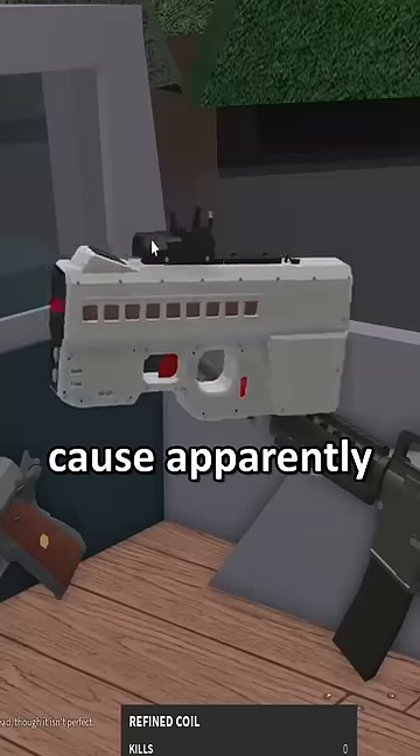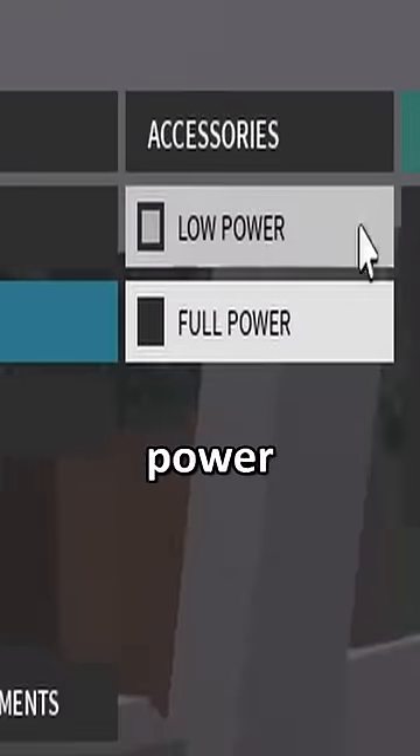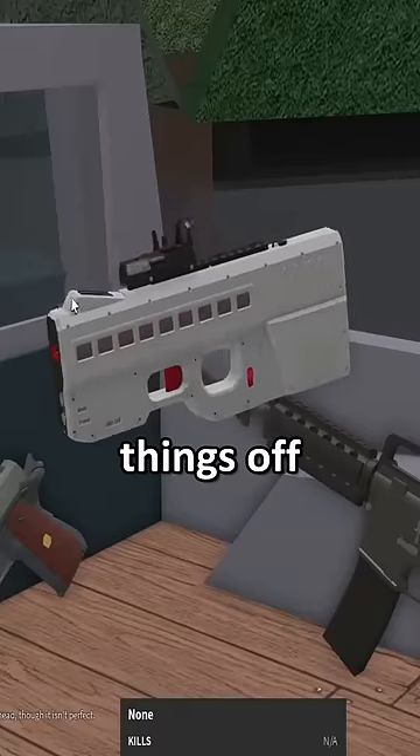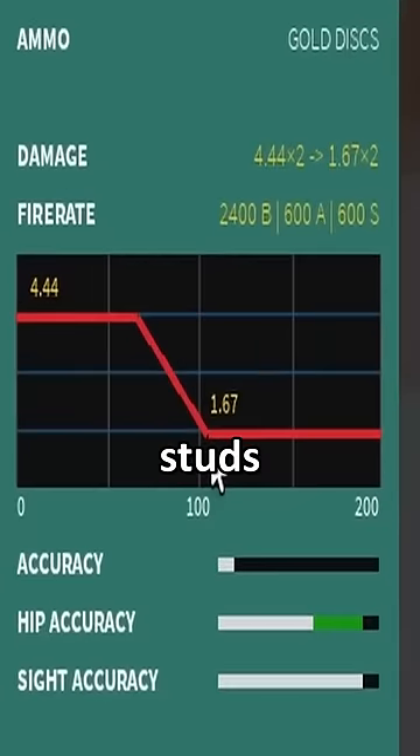We go to ammo and put it down to low power. Then to top things off, we're gonna put the gold disc on there — and there you go.